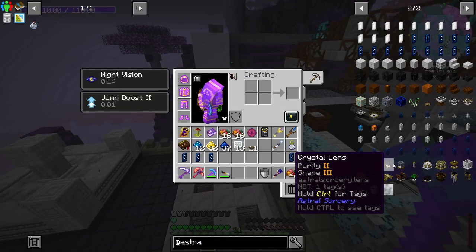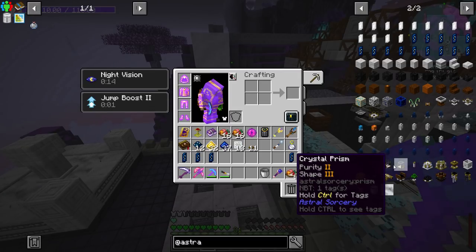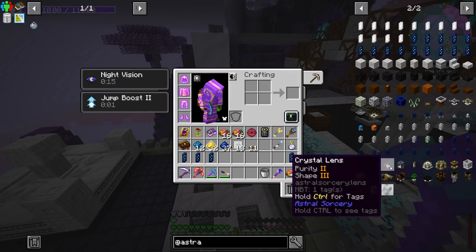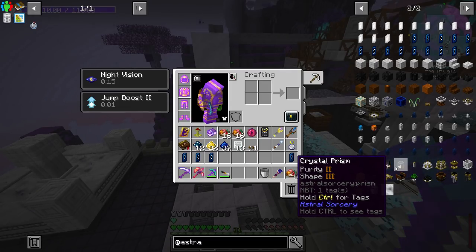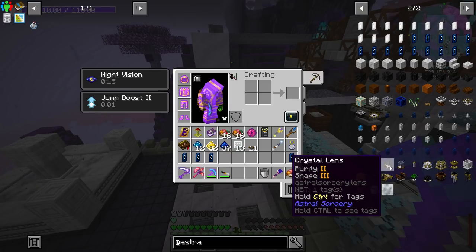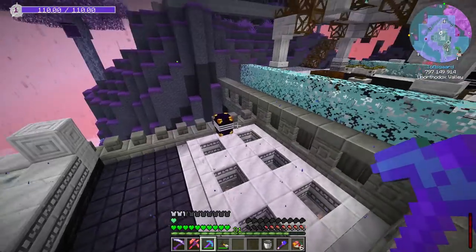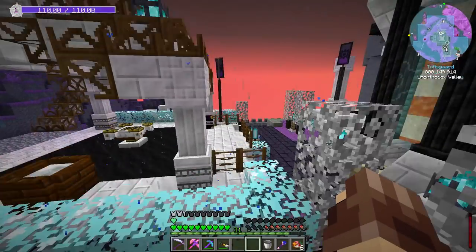I noticed I didn't make a mention — even though it shows purity and shape here on the crystal lenses, that's the stats that actually matter for the crystal lenses and the crystal prisms. But if I recall, size will still impact this. So if you have a higher size, you'll get more crystal lenses and crystal prisms per craft, just like it used to be in 1.14. So I just want to make a quick mention of that.